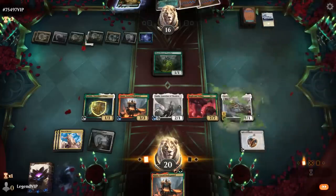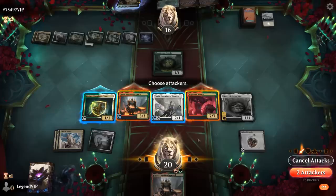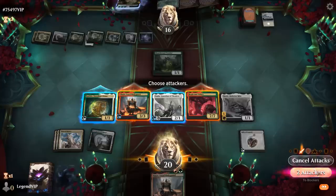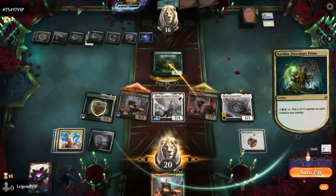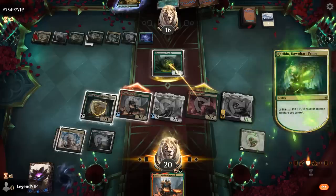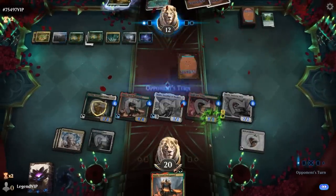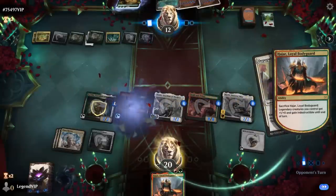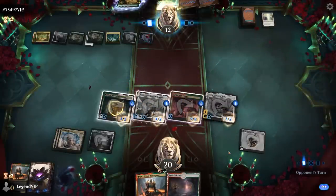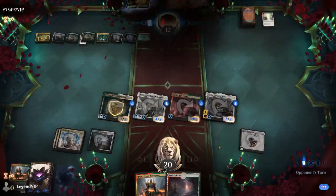We play Skrelv and smash. We could activate Katilda — that would do it, probably gets us more damage over time. No need to keep a Plaza since we have Bodyguard. The opponent is at 12, and we're presenting lethal potentially. They cast Depopulate, we sack Bodyguard and even draw a card in the process. If we could have actively chosen for them to cast Depopulate there, we would have gone for it. And our opponent concedes. Awesome, on to the next one.